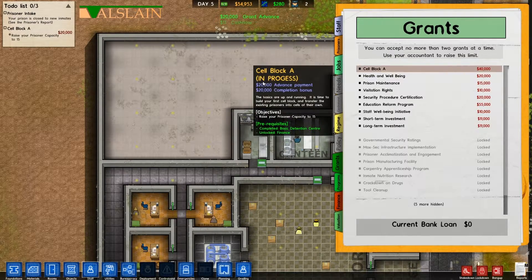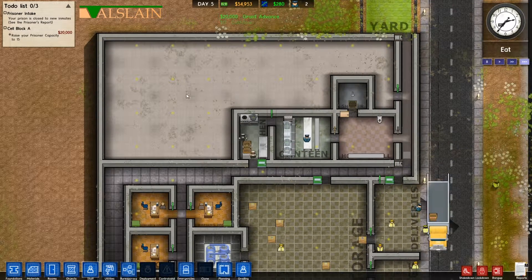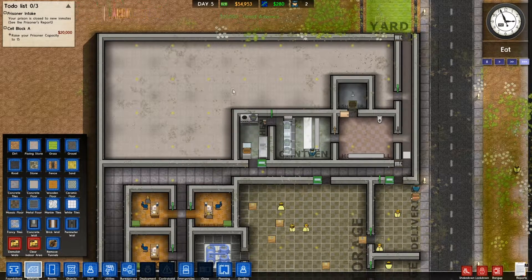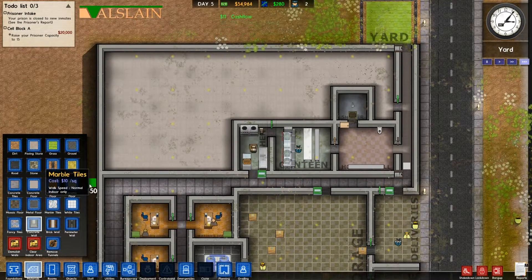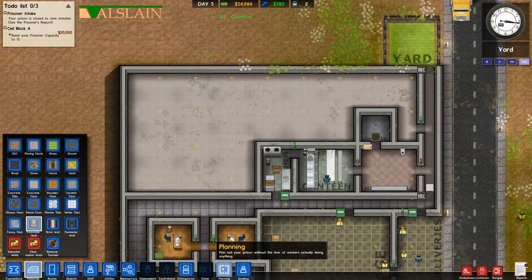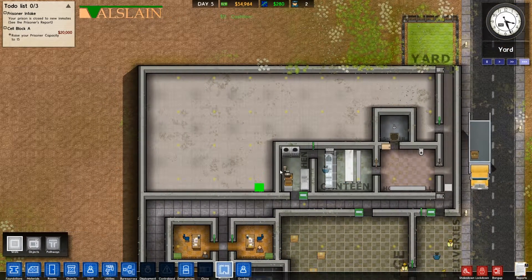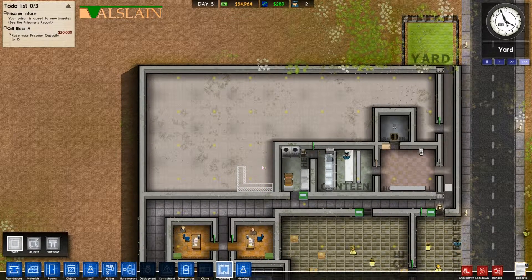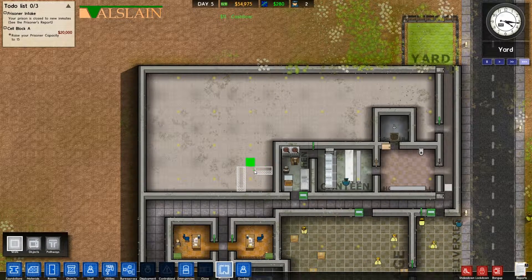Let's go for Cell Block A, so we're going to take Cell Block A. We're now going to start to make some cells and I should be able to build it into this actual thing, which would be quite cool. I'm going to use my planning tool again. The minimum size for cells is a three by two, so here we've got three by two in our cell — that all worked lovely.